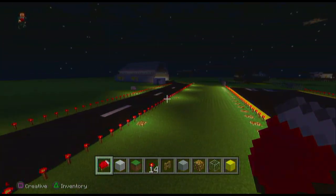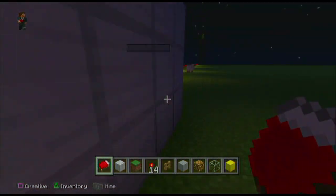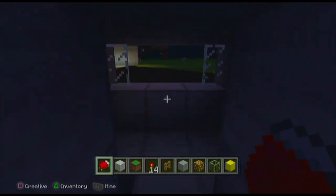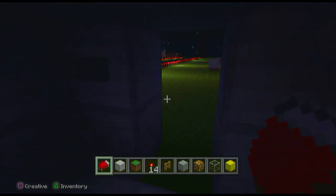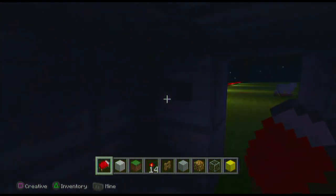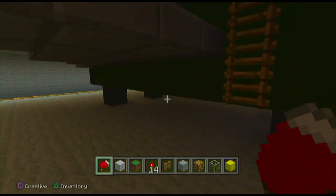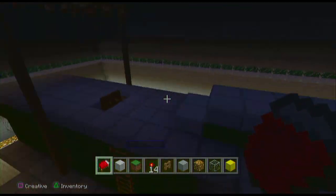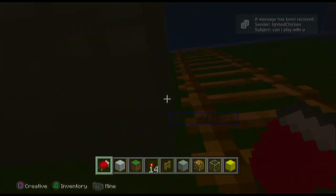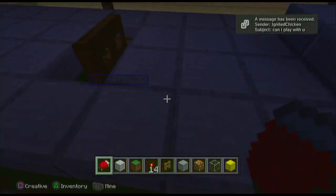I built this hangar so there's a helicopter in it and he wants me to come in here. I don't know what it does. And then we've got this awesome-looking plane in here. That's Ignited Chicken — I might do some videos with him.